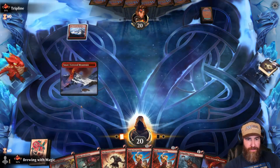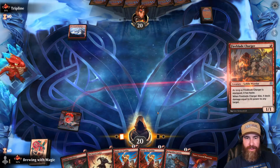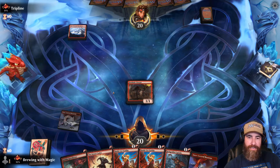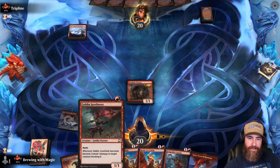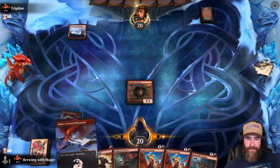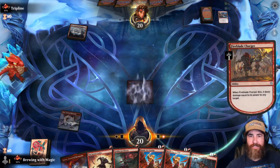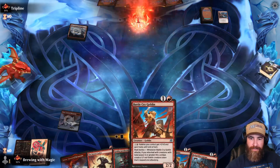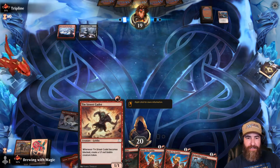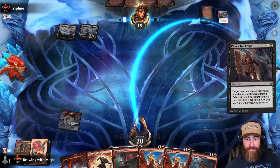Let's start off with the Fireblade Charger — it always causes weird interactions. If they have a kill spell it's fine; at least we get to hit them for one. Frostbite on a Fireblade Charger — that's probably good for us. Next turn I think I go Javelineer and Tenth District Cadet. Tenth District Cadet checking for traps — well they can only get one of our Battle Cry Goblins.